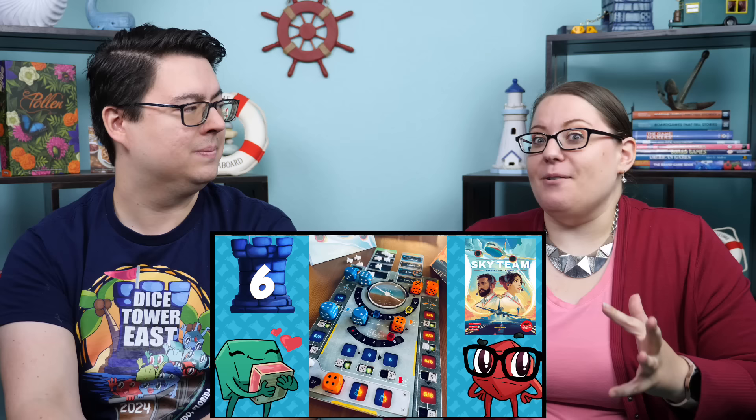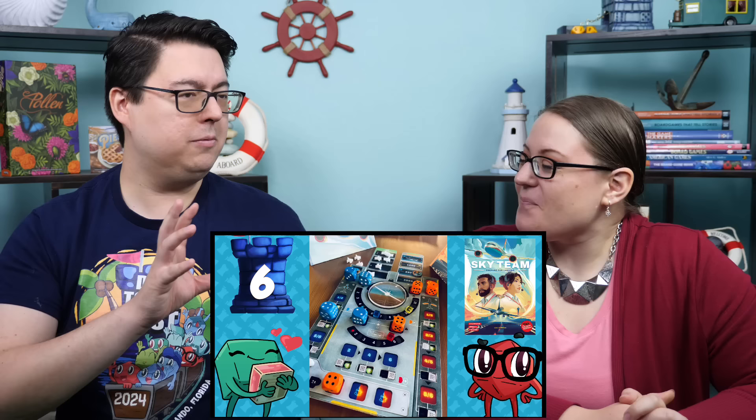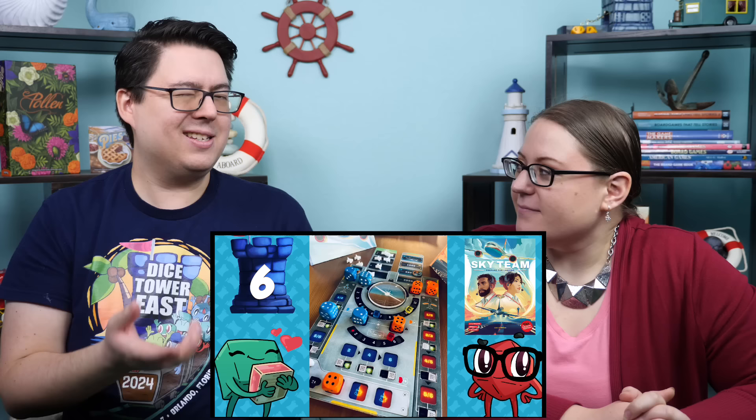Number six is Sky Team. One person is a pilot, one is a co-pilot, and it's a cooperative game with minimal communication where you're trying to land a plane without killing everybody. That limited communication with dice feels almost like trick-taking style of sharing information. Once you get familiar with the game, you throw on modules like icy landing strip or fuel depletion. There are cool components and the modules are very interesting and thematic. Sky Team is a huge winner.